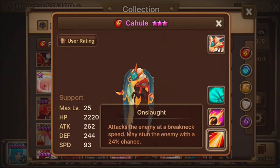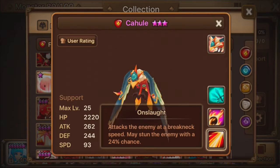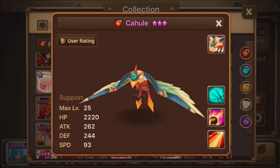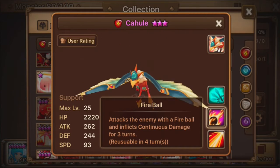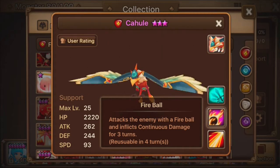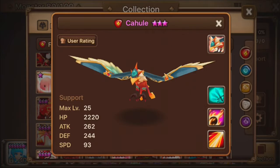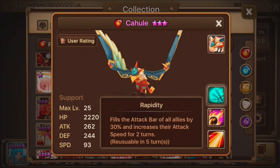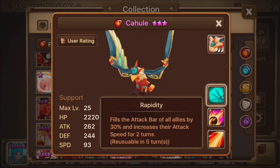His skills: First skill is Onslaught - attacks the enemy at breakneck speed, and may stun the enemy with a 24% chance. Second skill attacks the enemy with a fireball and inflicts continuous damage for 3 turns. And the third skill is Rapidity - fills the attack bar of all allies by 30% and increases their attack speed for 2 turns.